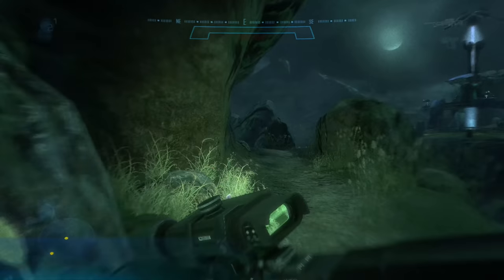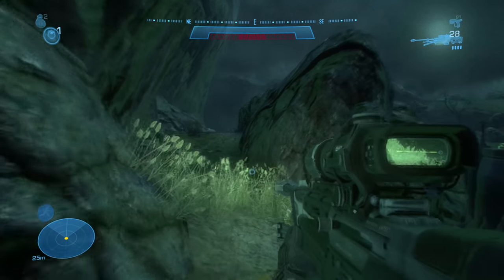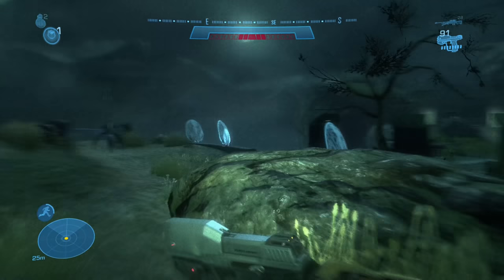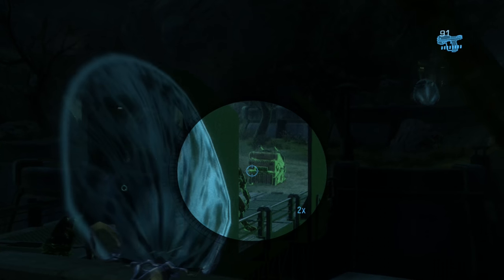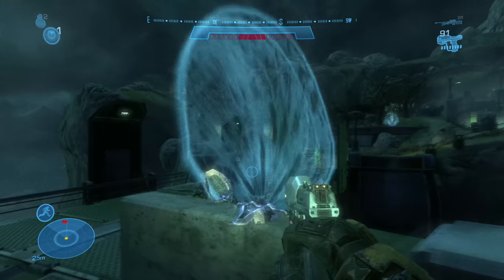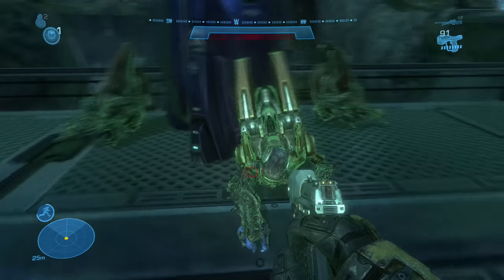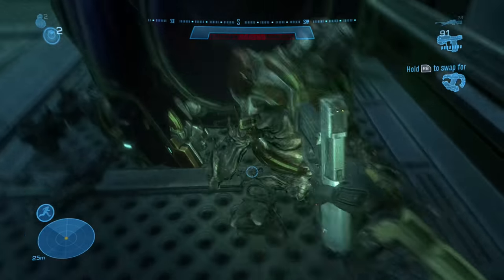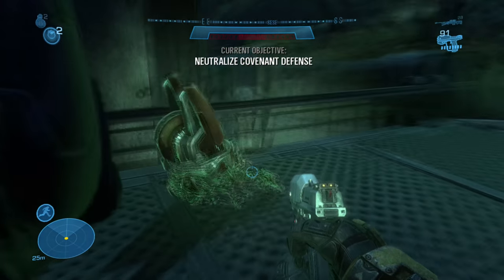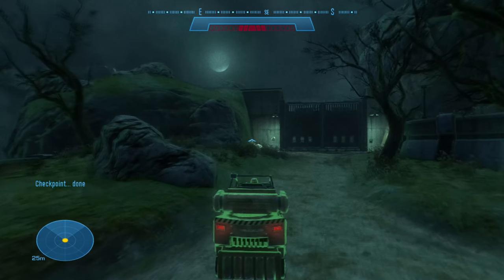Now we're at the section: powerhouse at night. There's going to be an elite and three or four grunts on the bridge sleeping. We want to pay attention to where the elite is and wait for him to move so we don't approach while he's repositioning. Go up behind him and smack him in the back. Remember to punch the grunts in the front, not the side or back, because that will blow up their methane tanks. There are four grunts sleeping — punch all four in the front, in the head.